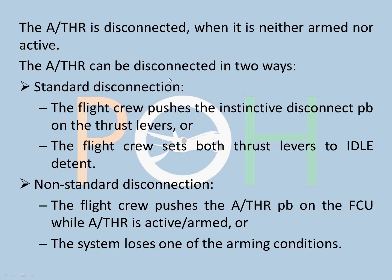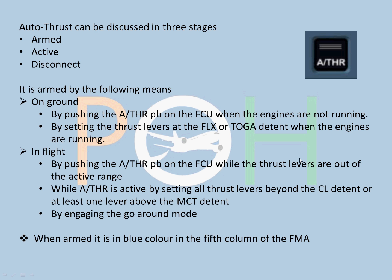Autothrust is disconnected when it is neither in armed mode nor in active mode. It can be disconnected in two ways. Standard disconnection: the flight crew pushes the instinctive disconnect push buttons (red colored, on either side of the levers) on the thrust levers, or the flight crew sets both thrust levers to idle detent - for example during landing, pulling the lever to idle automatically disconnects autothrust. Non-standard disconnection: the flight crew pushes the autothrust push button on the FCU while it is still active or armed - this creates a warning. Also, if the system loses one of its arming conditions, it will disconnect.